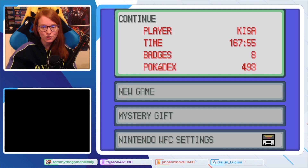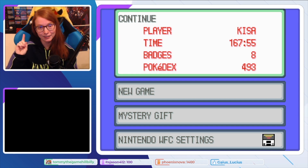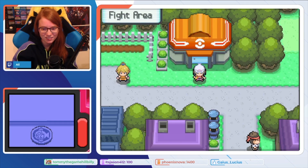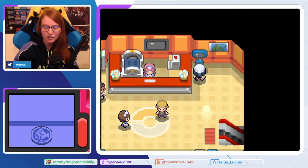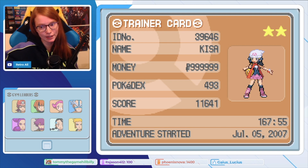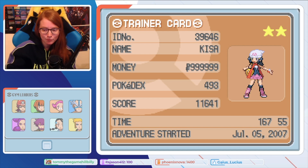First things first, take a look at the time played and the Pokédex — those are the first two things you should notice, which is kind of crazy. So I'll go to the trainer card first. Money is maxed out, Pokédex is full. I know someone's gonna say this before I get to it — yes, I'm pretty sure this person used an Action Replay. Note the play time is a pretty decent amount.